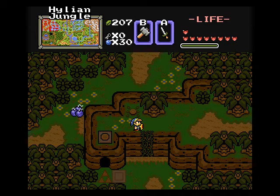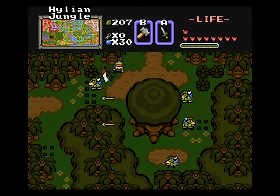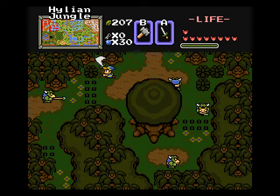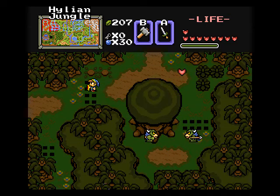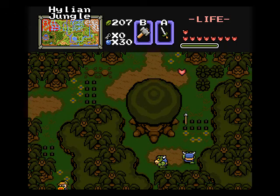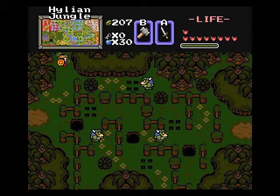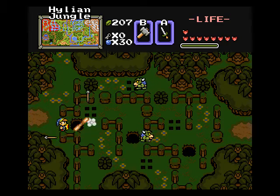We gotta hit this switch — now we got a shortcut back to the Hylian Jungle. Anything nifty down here? We got spike traps in the overworld. Major eeks. Watch out going over the — boy, they come out awfully quick here. And we got a spike maze with a lot of pits.